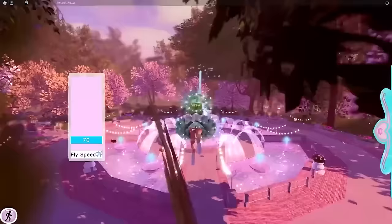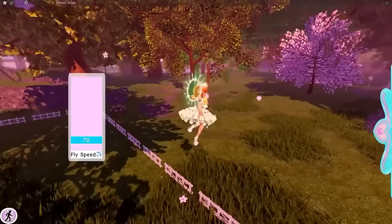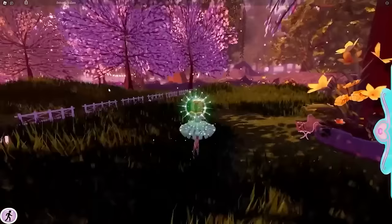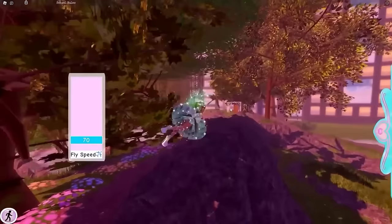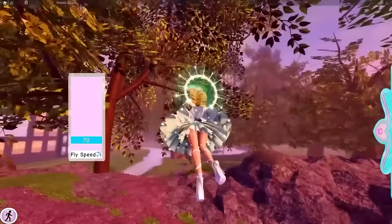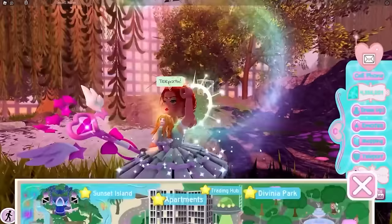Reset again and fly over the fountain toward the lunar new year area. Once you get there, twist around and land just past the bench. Look out from the fountain — you'll see a big rock. Go into flight, fly forward over the big rock, and you'll see an archway. Just to the left there's some water; fly into it and there's another chest here for another 500 diamonds. That's all the Divinia Park chests!